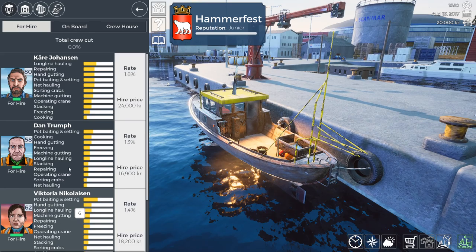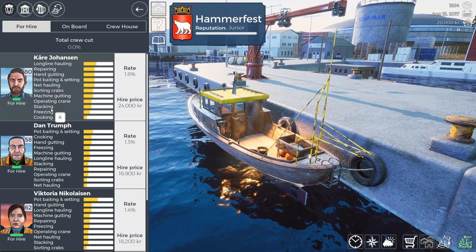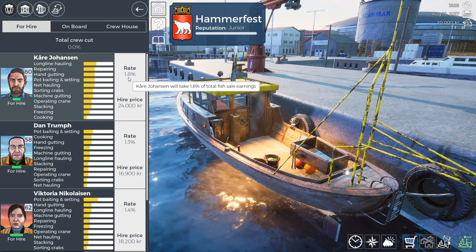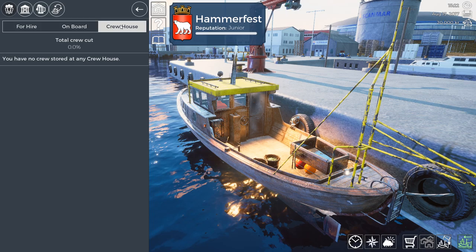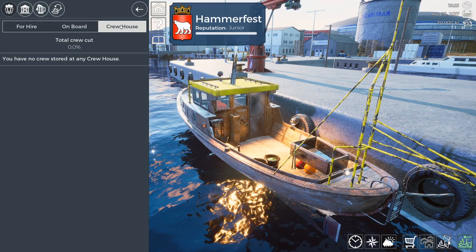Some ships, like the large Svalbard crabbing vessel, require eight crew members. You'll need more than just the four people available at this port. Crew members cost 24,000 krona to hire, then 1.8% of your income ongoing. They're worth it — these people help you make money. When you're using a smaller boat and don't need them, you can send crew members to the crew house at a monthly fee rather than firing them. It takes a long time to train crew up, but once they're trained they do a great job and you don't want to lose that.